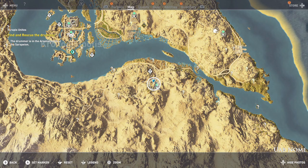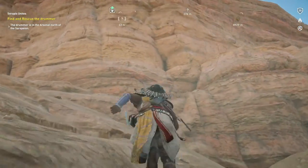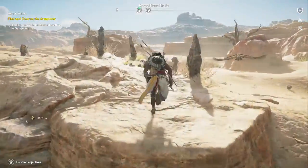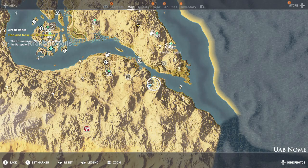Moving up north, this is in Uab Nome, right here on the north side. You have this big mountain right here that you need to climb. Luckily in this game you can climb straight up, so the verticality isn't too bad. Make sure you grab this — this one is going to be Horus the Black Flamed Dragon.